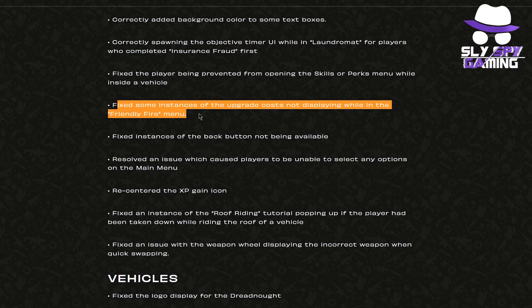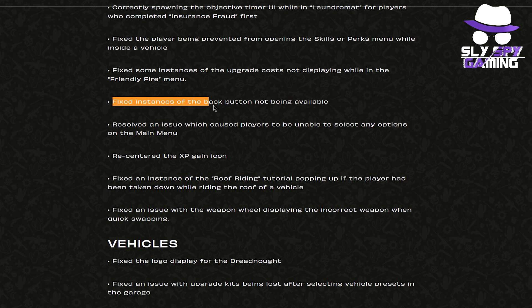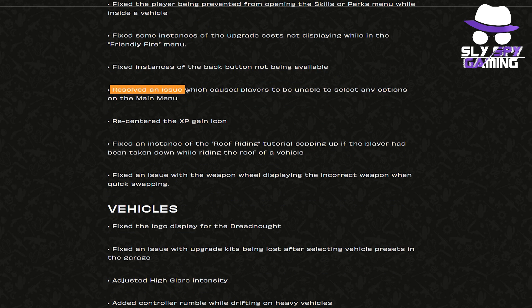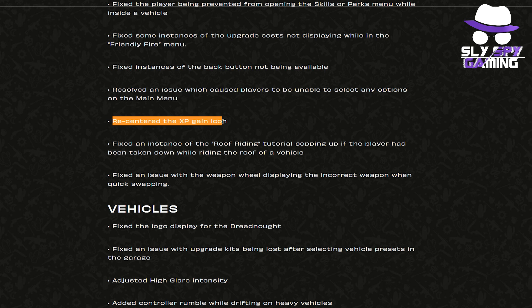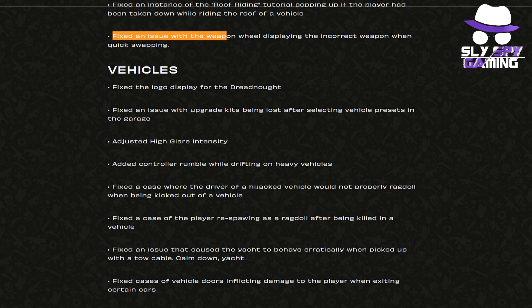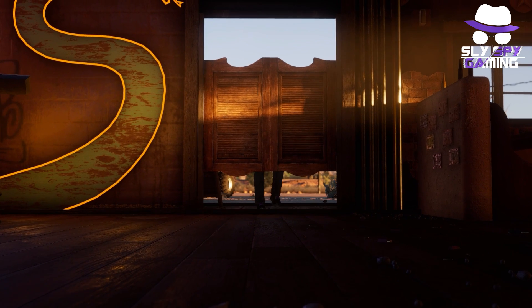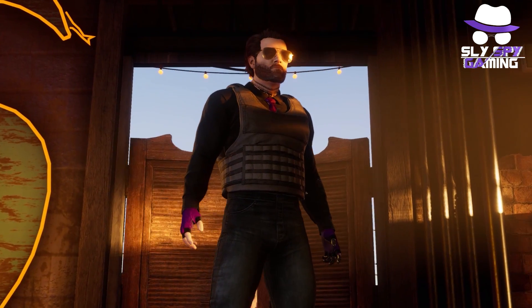They fixed instances of upgrade costs not displaying while in the friendly fire menu. They fixed instances of the back button not being available. They resolved an issue which caused players to be unable to select any options on the main menu. They re-centered the XP gain icon. They fixed the roof riding tutorial popping up after the player had been taken down while riding the roof of a vehicle. And they fixed an issue with the weapon wheel displaying the incorrect weapon when quick swapping.